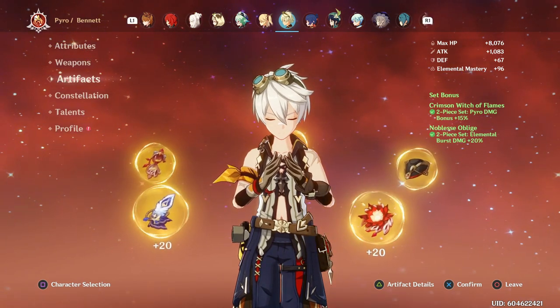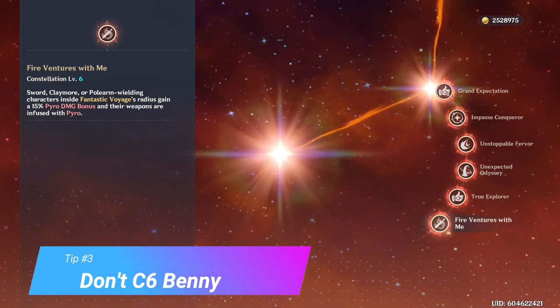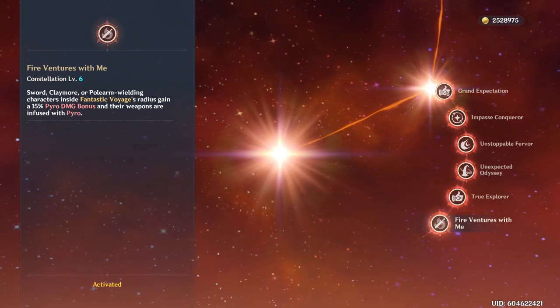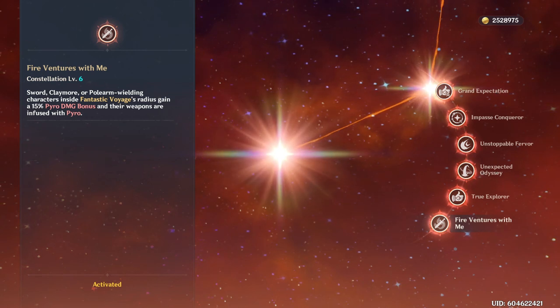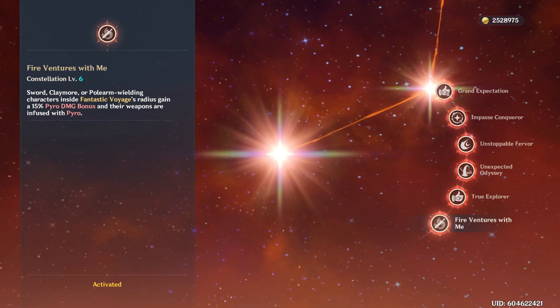For tip number three, we're staying on the character screen, but looking at my buddy Bennett. There are some characters in this game — Bennett being the most egregious example — where getting constellations on them doesn't necessarily make them better.